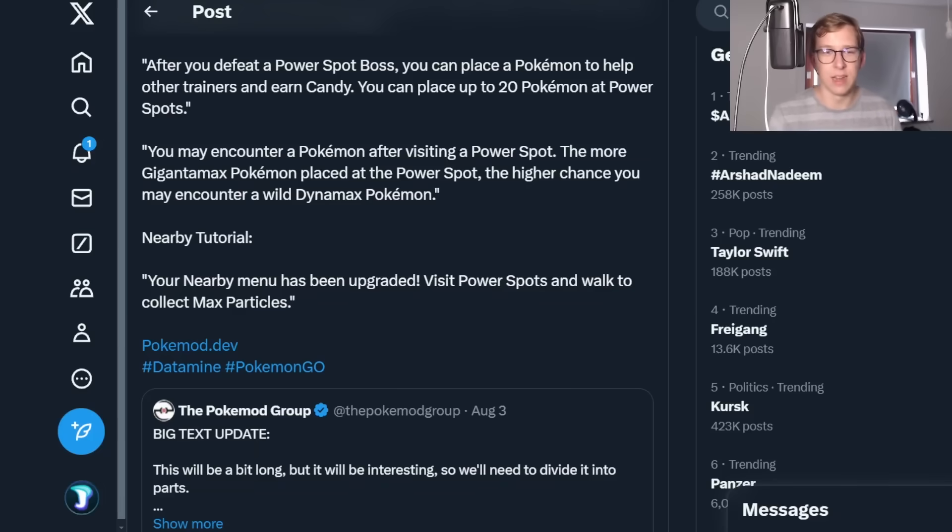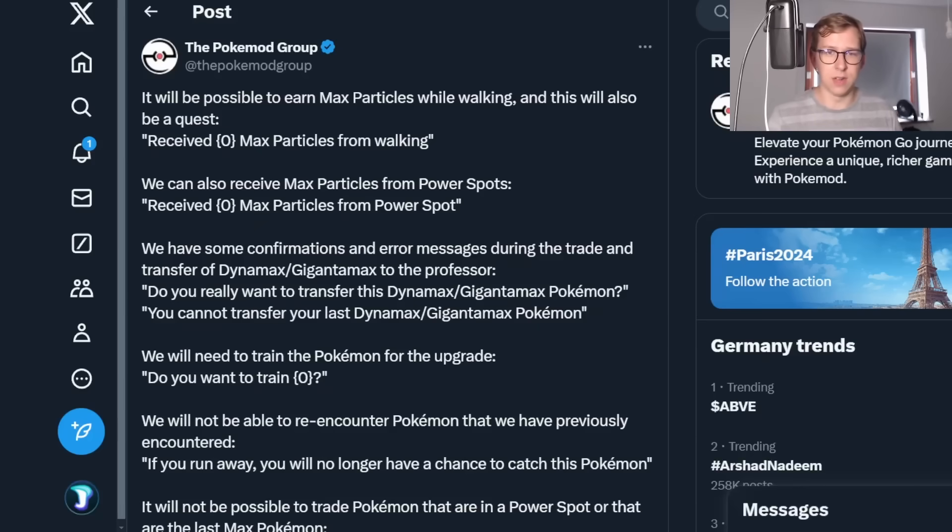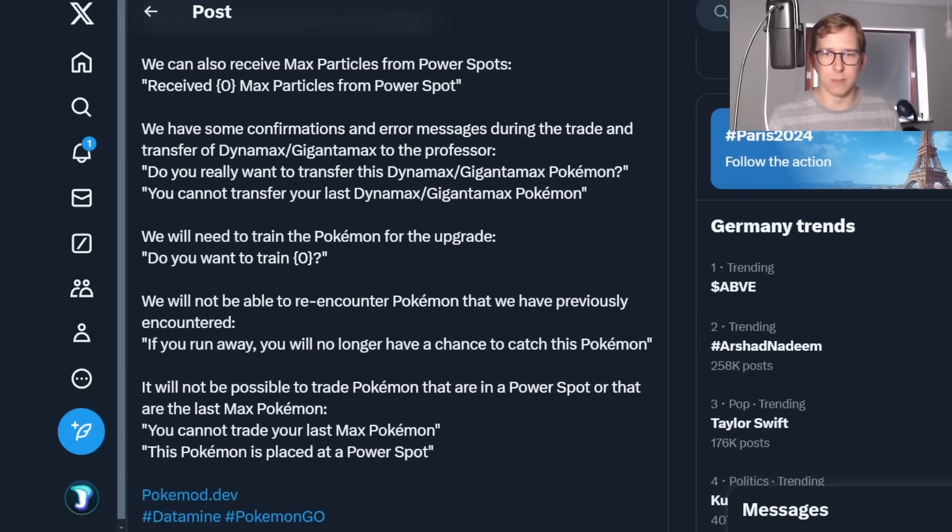You may encounter a Pokemon at a Power Spot. The more Gigantamax Pokemon placed on a Power Spot, the higher chance you may encounter a wild Dynamax Pokemon. So around those Power Spots, normal Dynamax Pokemon also appear. The nearby menu has been upgraded to visit Power Spots and you can walk to collect Max Particles — apparently even for walking you're going to be able to get them. You can receive Max Particles from walking or from the Power Spot. Basically just being interactive outside helps you out with this new feature.